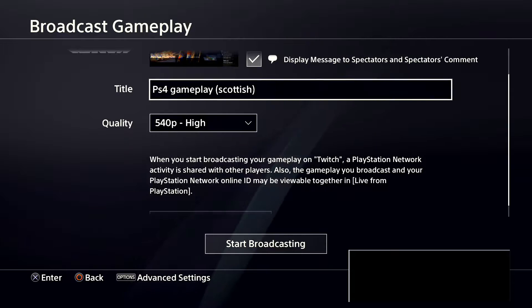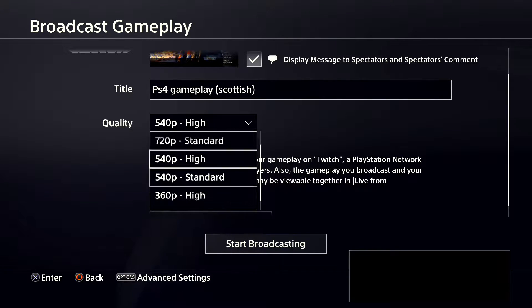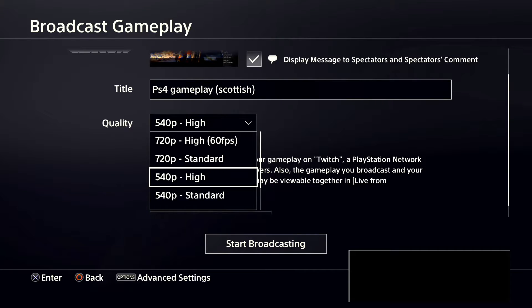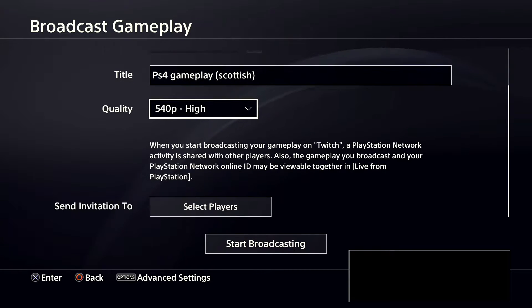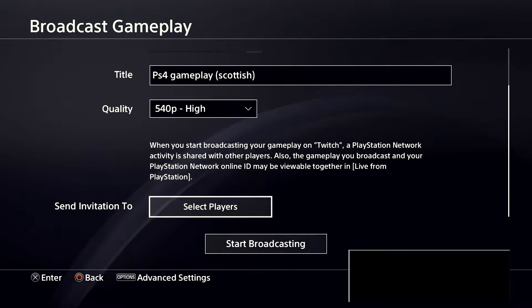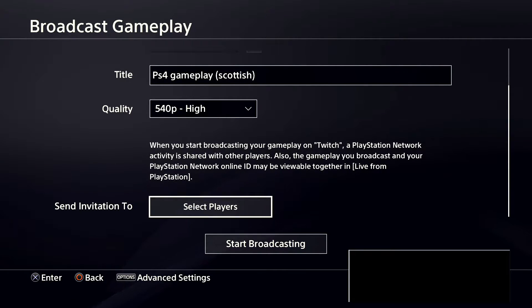You've got your stream title name and your quality settings. Mine is on 540p because I don't have the best internet, but you can do 720p 60fps. You can also select players — you can invite your friends to let them know you're live on Twitch or whatever platform.